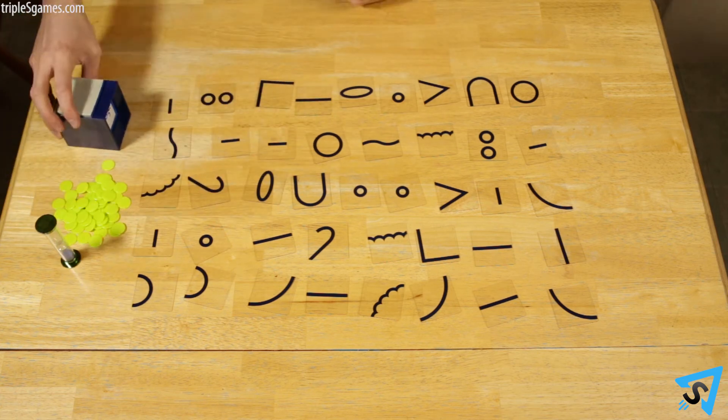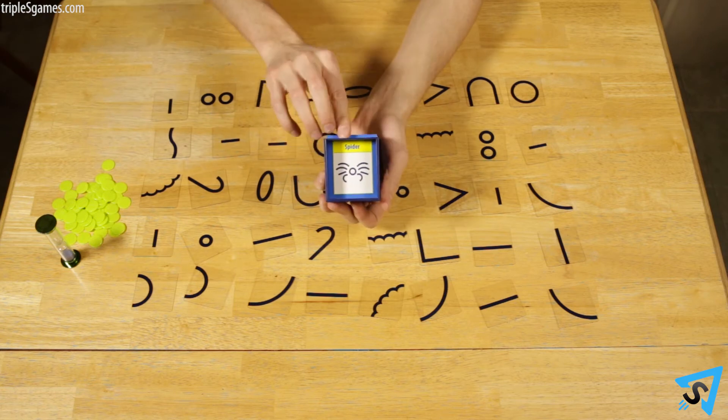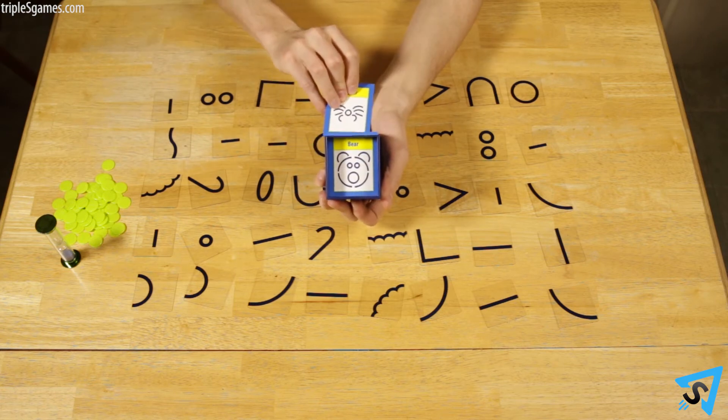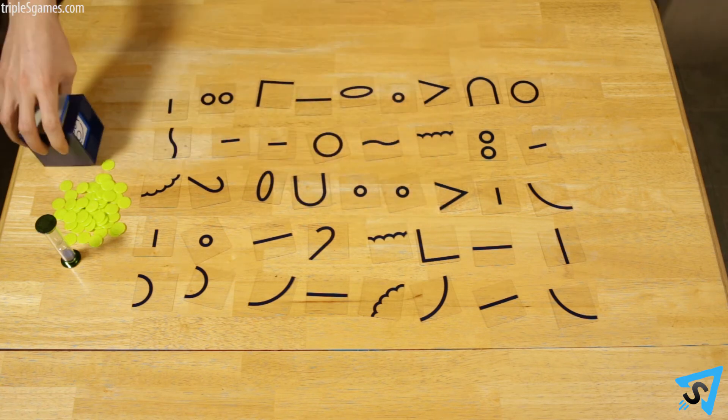Place the card viewer in front of the builder so only the builder can see the picture. On your turn, you move the visible card to the back of the card viewer. Silently read the word of the new visible card without another player seeing it.